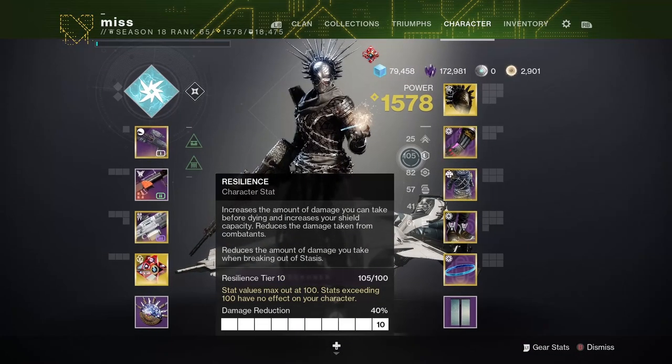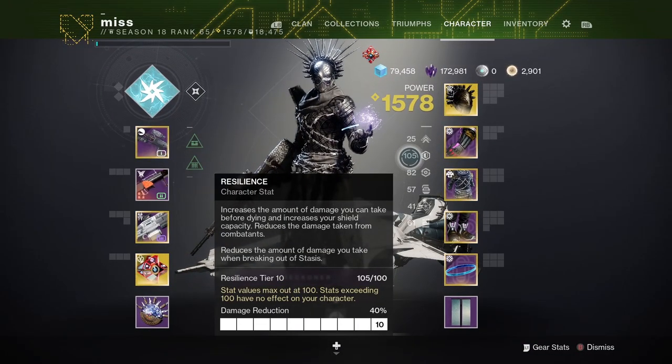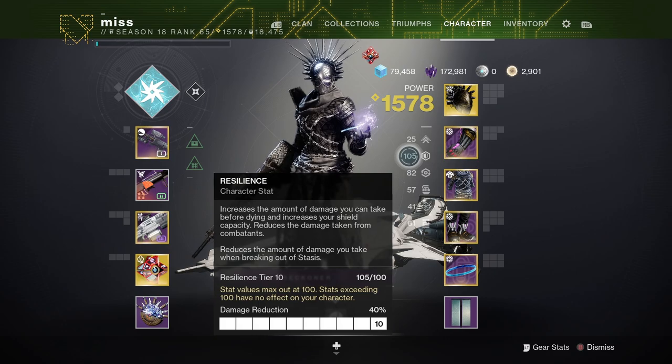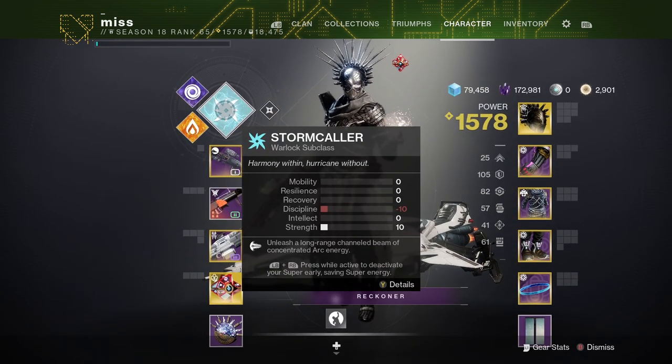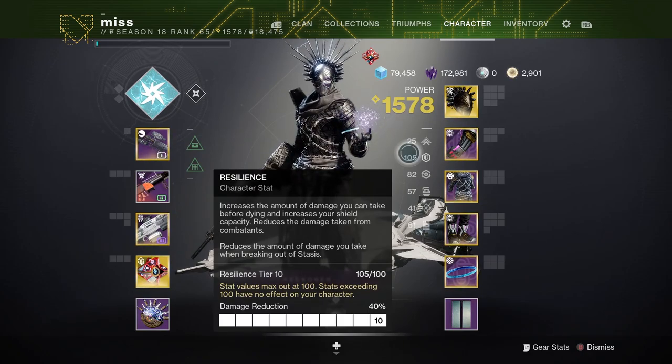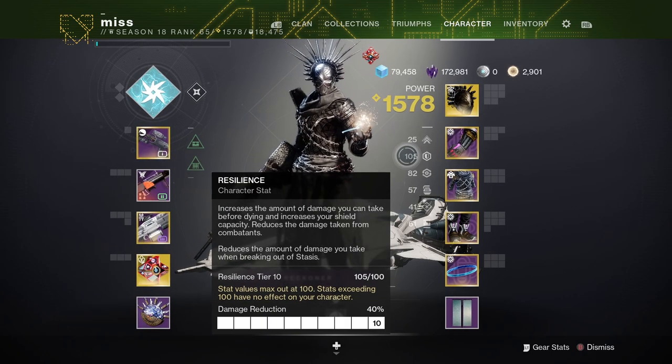As you know, resilience has played a huge factor in PvE, giving you a 40% damage reduction if you have 100 resilience or more. This season they recently broke it completely — if you are on the Arc subclass for Warlock or Titan, your resilience by default counts for zero, even though I have 100 resilience.